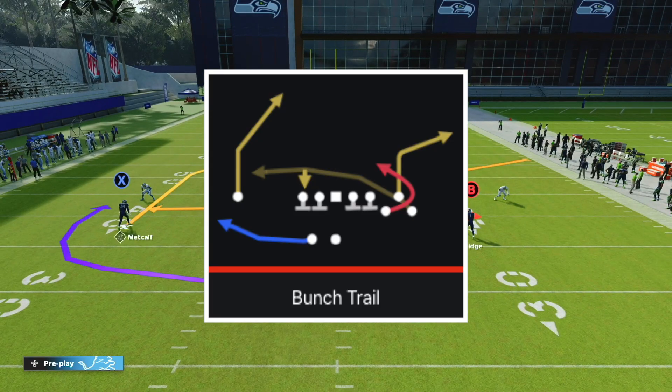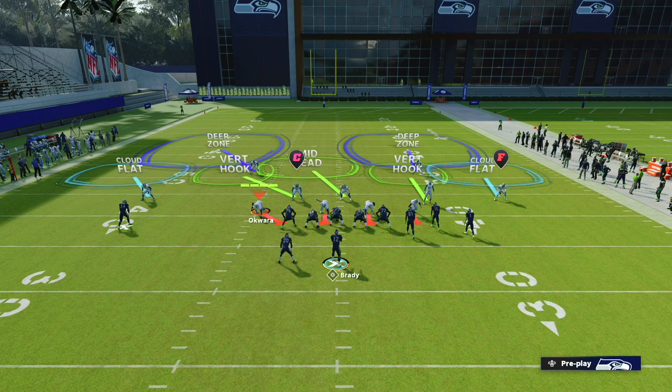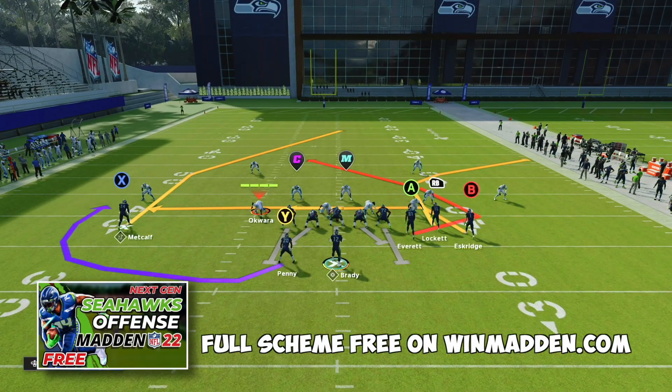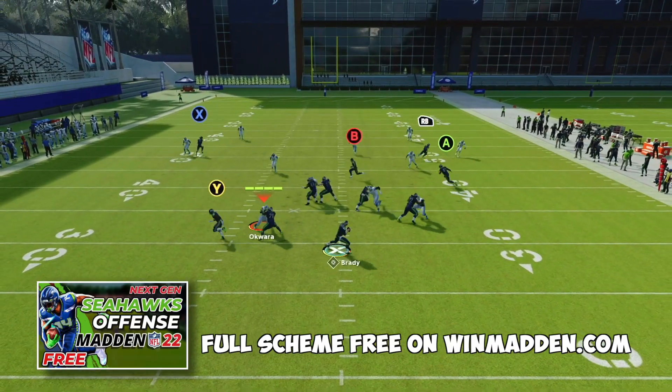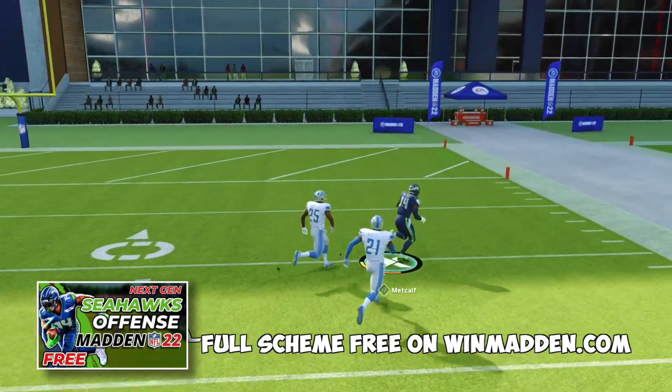The first play we're going to look at is Bunch Trail. This is one of the best plays in the game when it comes to bombing cover two. You're going to notice on defense we are sitting in a cover two. So if you have an opponent that likes to run a lot of cover two, or you think might be in a cover two based on their alignment, this is absolutely a play to go to. You can just come out and snap this ball, stand in the pocket, and wait for that X receiver to become open right over the top for an easy one-play score.